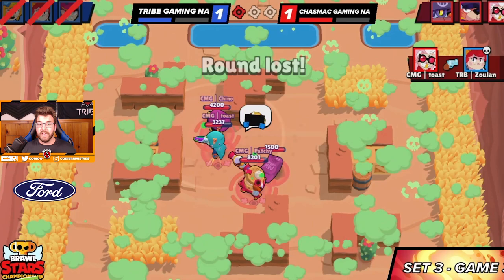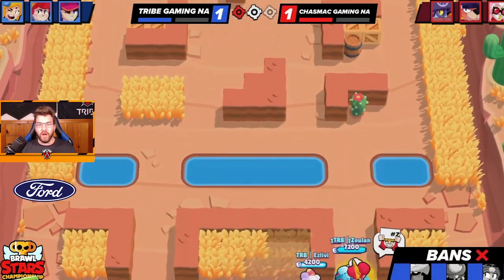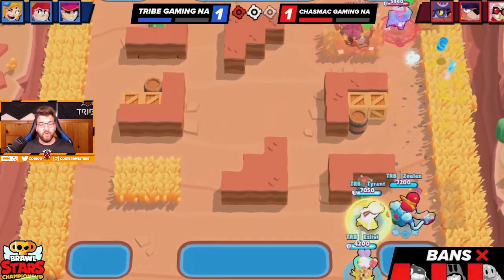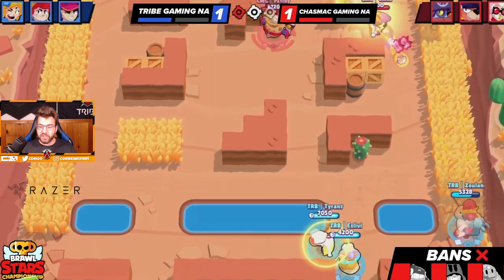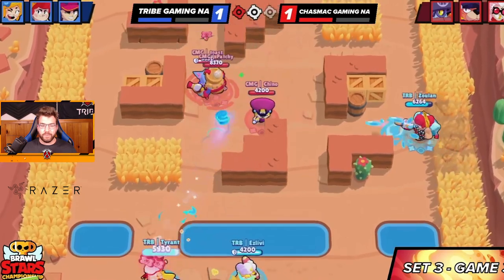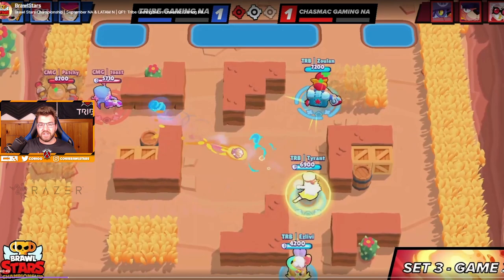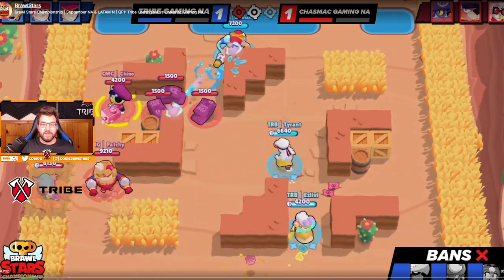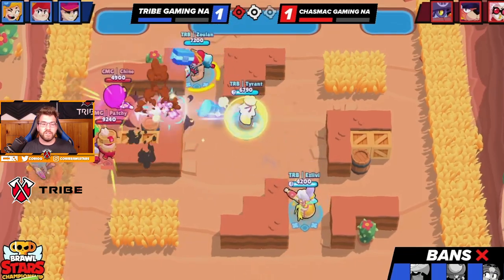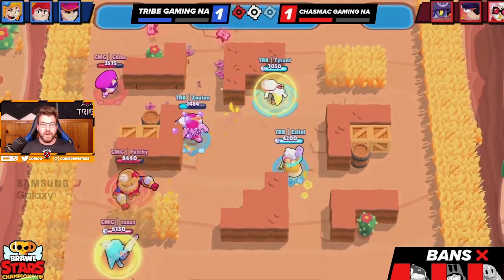They're on match point — they just need one more win to knock us out of the quarterfinals, something that hasn't happened in a very long time. We switch sides, get shot a couple times, and it's a little dicey walking up the map. We're in a pretty tough spot. They go heal — nothing happens. Here's the exciting part: as soon as stuff goes down, Chino uses bags, Zuan uses his turret pretty early and gets pinched very hard.